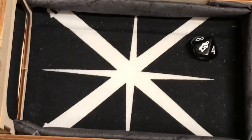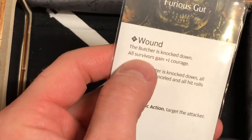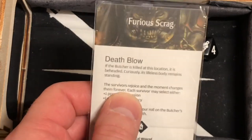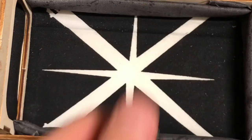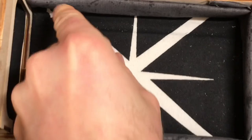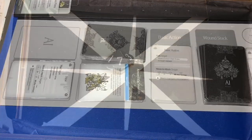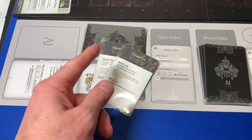Right now we need to heal Karamon badly. Xena moves one, two spaces over and uses her bandages to heal two bleeding tokens off of Karamon — remove up to two bleeding tokens from yourself or an adjacent survivor. Karamon loses two bleeding tokens. That's going to be a lifesaver. That was her move and her action. Now we go on to the rest of the group.